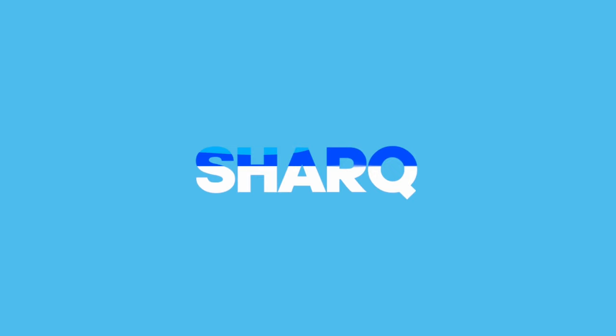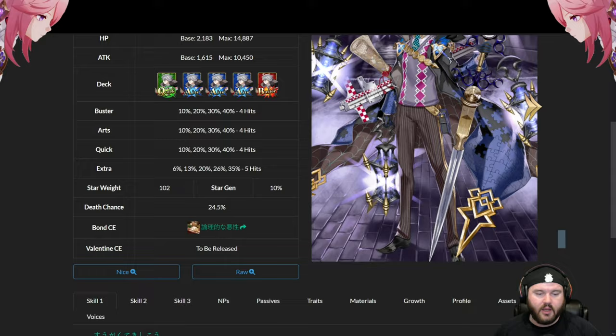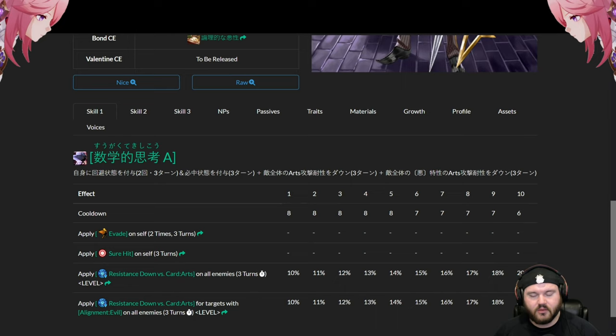James Moriarty's HP-to-attack ratio scales heavily towards HP. He has a triple Arts deck, four hits on all cards except his Extra which is five. Star weight is directly in the middle of the red at 100. His bond CE encapsulates his kit pretty well. Before we get into that, I want to make something clear: the application of one alignment does not negate another. Hold onto that.